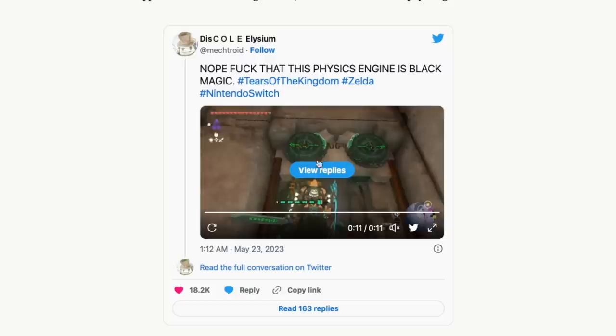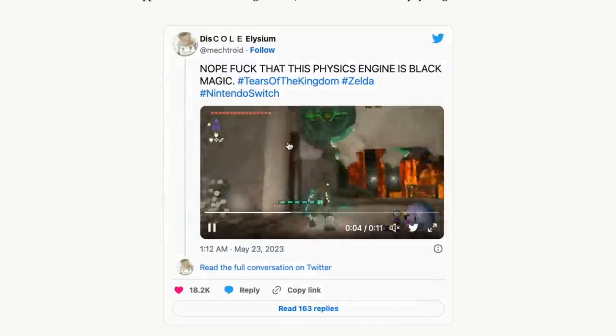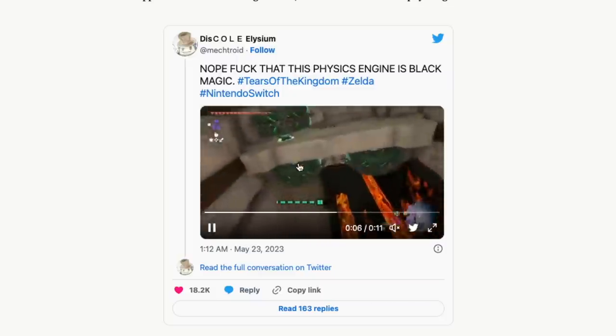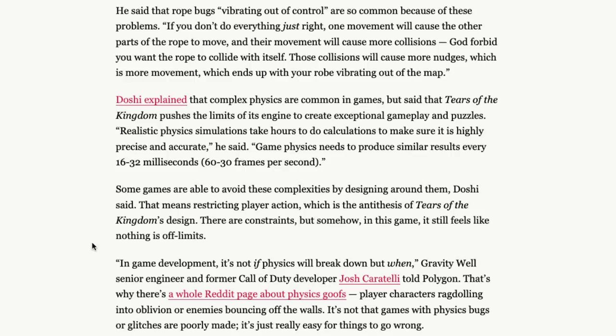Here's the video in question — you can see the wheels, and when you hit it, it rewinds the rope all the way up the wheel, doing it on all four sides to open and lower the door. So it's literally wrapping rope around the wheels. Rope bugs vibrating out of control are so common because if you don't do everything just right, one movement causes the other parts of the rope to move, and their movement causes more collisions. God forbid the rope collides with itself — those collisions cause more nudges, more movement, and your rope ends up vibrating out of the map.